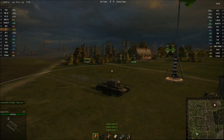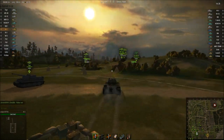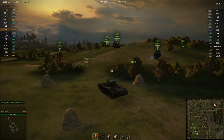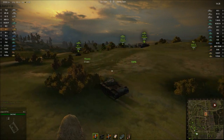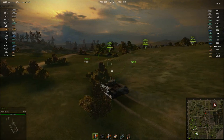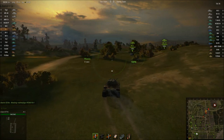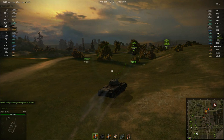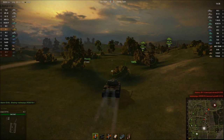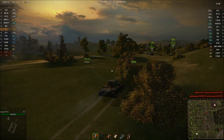We're in a tier 7 game — this is the worst possible matchmaking you'll ever see in your KV1, but it's far better than before patch 7.5 when you could face E75s and IS-8s. A two-tier spread is fine — having to take down Tigers and KV3s, KV3s are always tough because they're so well armored, but certainly not unkillable. Here we go.